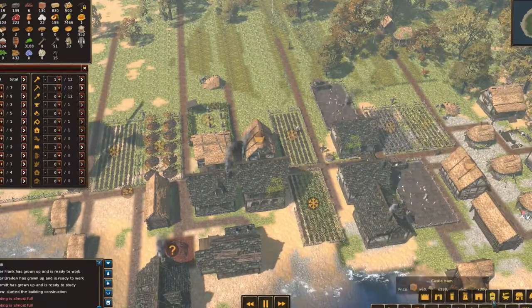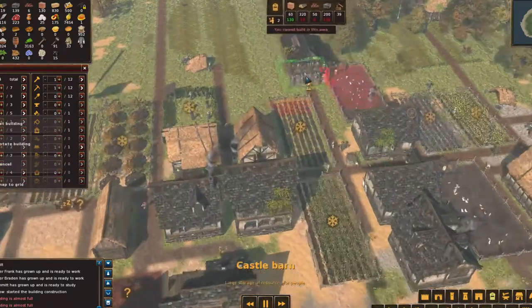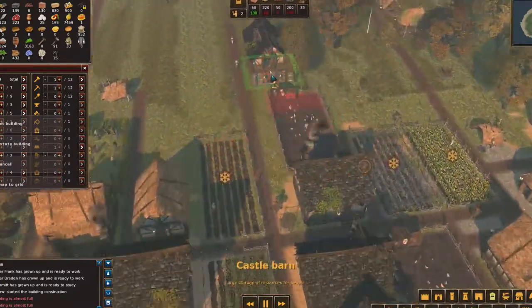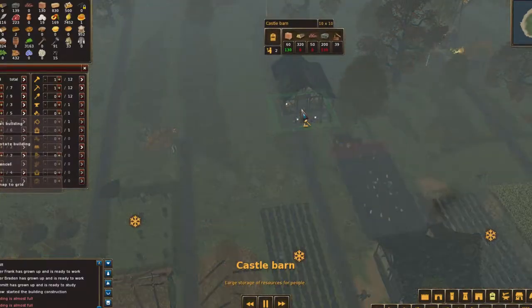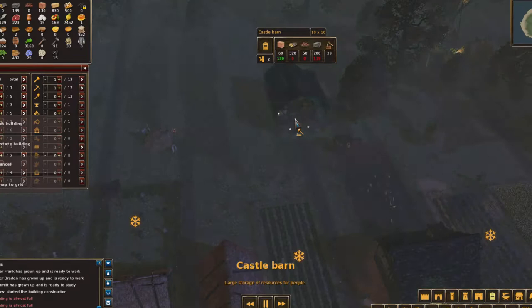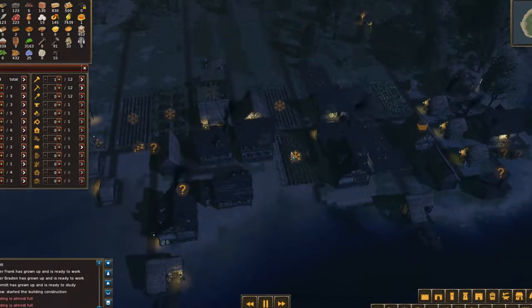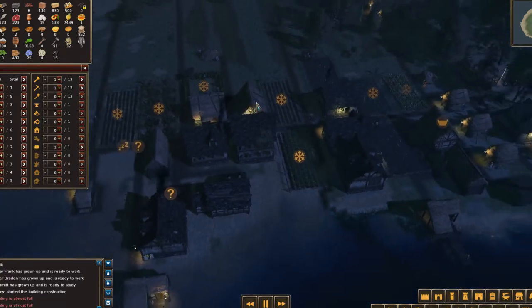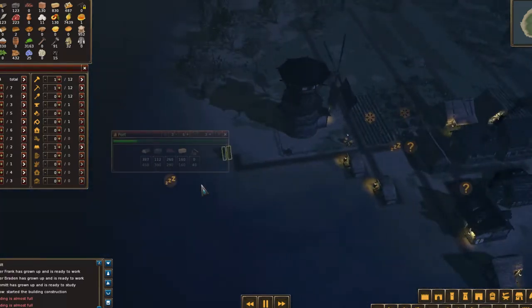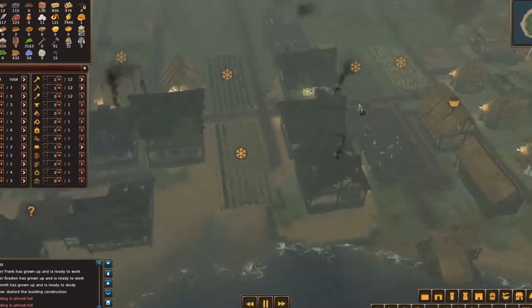I've mentioned before the castle barn — they're pretty sweet looking. They're pretty expensive and need a lot of stone, and we're already trying to get the stone. But I'm wondering if that's something to consider, since the rest of these things out here are probably going to die soon anyway. That's maybe something for us to think about.